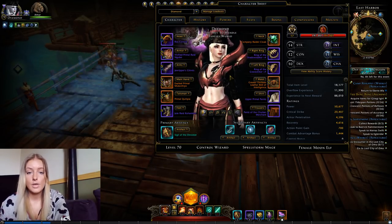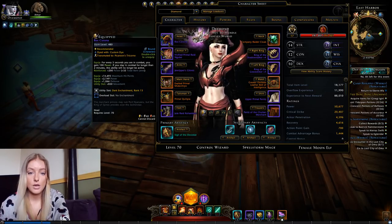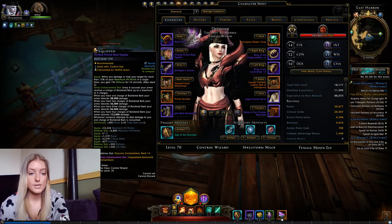I'm going to start with the items I use. For the headpiece I'm using a Corona because it's the best item in slot. For the chest piece I'm using the Primal chest piece with power, critical strike and defense.